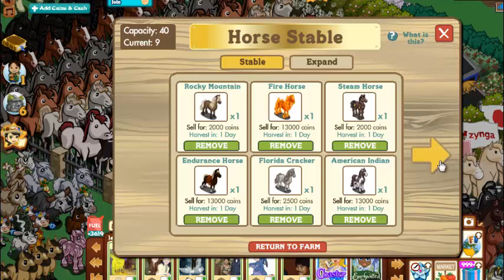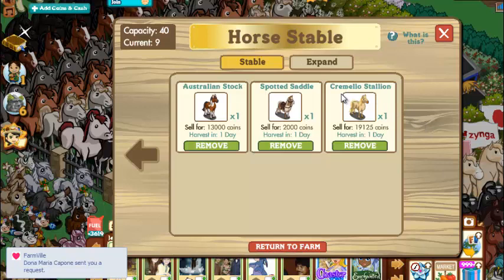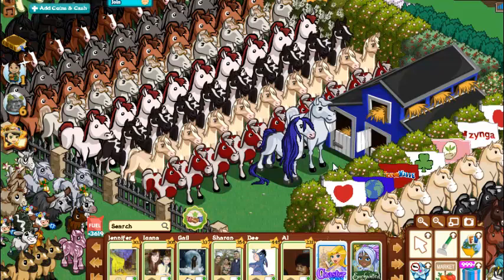Now for today I've decided only to put eight mares in. There's currently nine horses in here — eight of those are mares. And for the stallion, I've got the Cremello stallion, which gives coconuts. So not only every time I harvest this stable do I get coins — lots and lots of coins, which is actually a percentage of your FarmVille level, so the higher you are in levels the more coins you get off your stables — but since the Cremello is in there and he produces coconuts, I get 4,500 coconuts every time I run the stables.